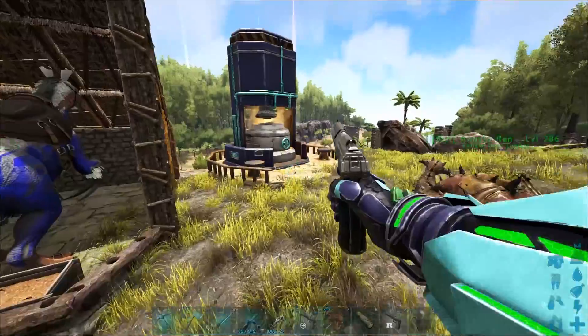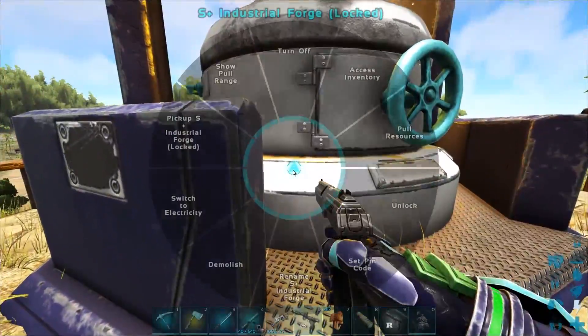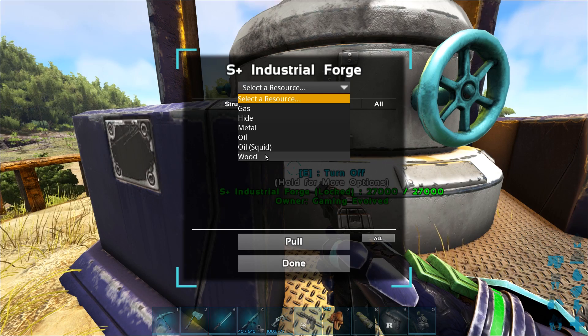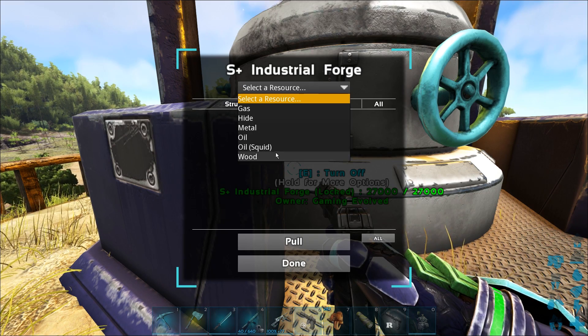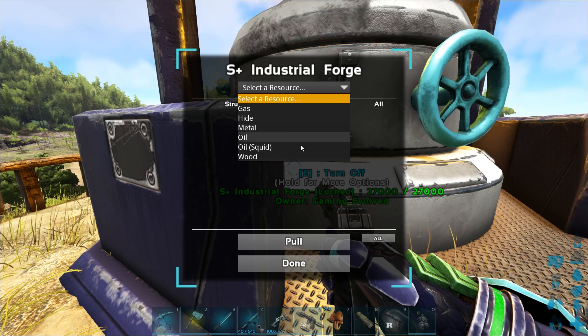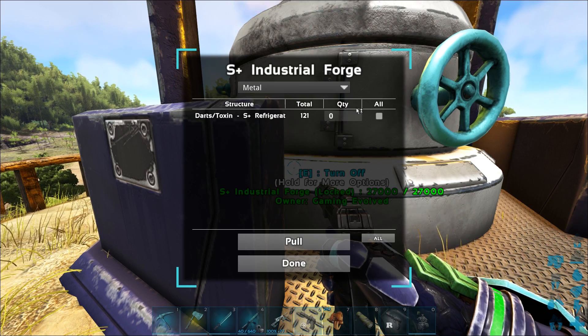Maybe I'll just use the pull gun, probably the best option. So pull - oh cool, it only shows what you can pull. I usually actually just use the pull gun and I think it just shows you the whole menu, or maybe they changed it.